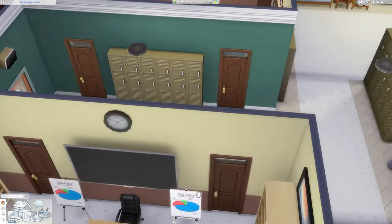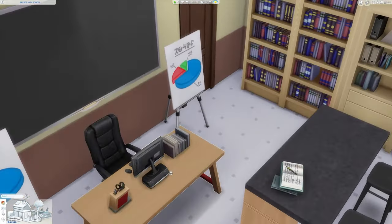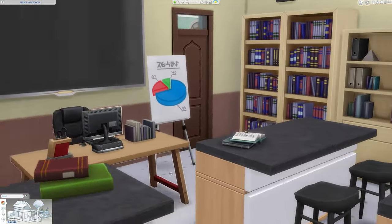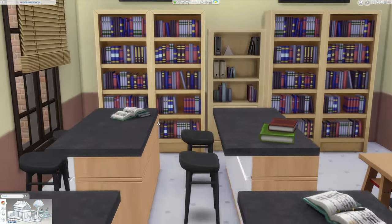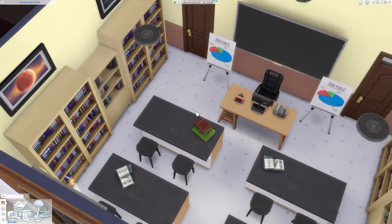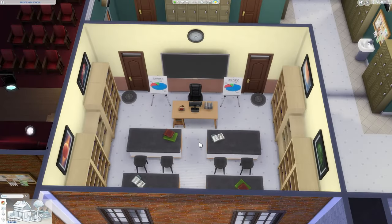Moving over here is another classroom inspired by Raven. This is from an infamous episode where she makes a blue beaker explode and turns her face blue along with her father Victor's. This is meant to be more of a science and chemistry classroom. You can see those orange counters that many of you may be familiar with if you've had chemistry classes here in the US.